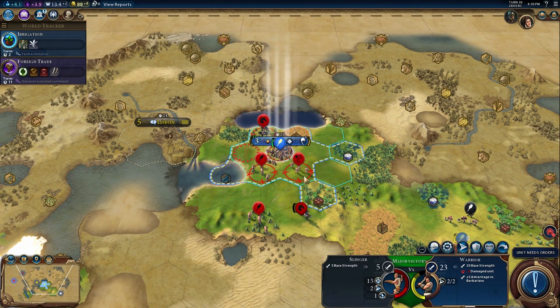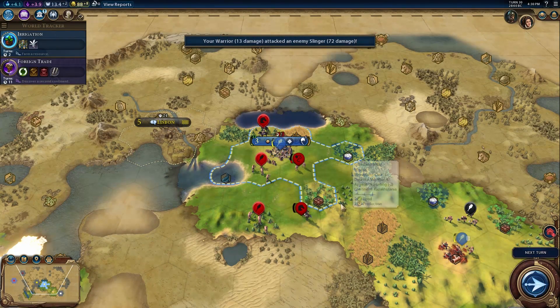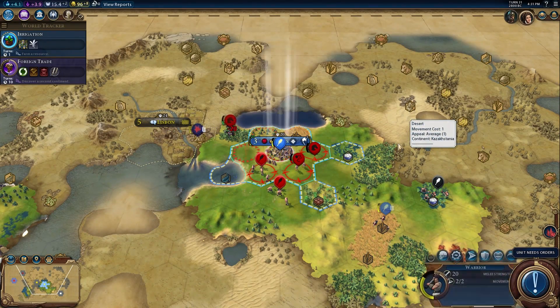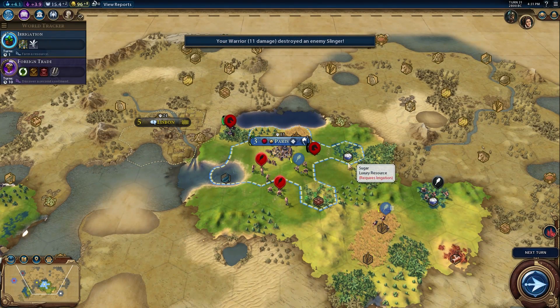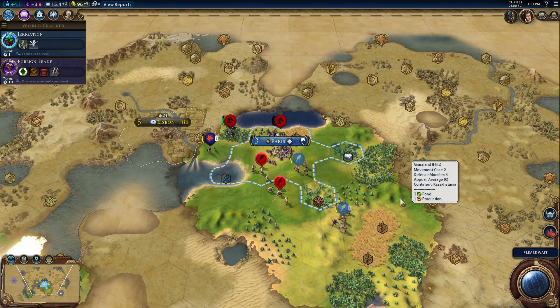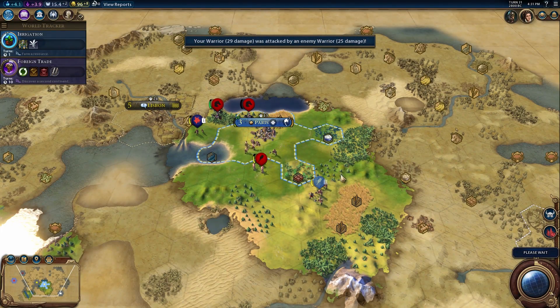Rome is actually insanely overpowered. 'All Roads Lead to Rome' is a crazy perk - you just have 15 trade routes going and enough money to buy whatever victory you want. We're talking 300-400 gold coming in every turn. Roads work differently in this game - they're made automatically by your trade routes. Once you get the trade post set up it's just absurd cash flow. Combined with the Roman leader's bonuses, you can just buy an army, buy all district upgrades - it's great.